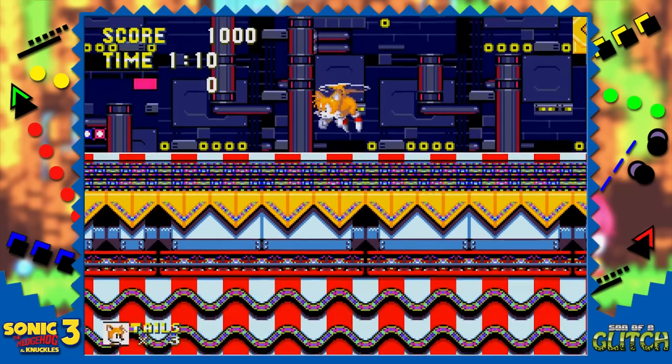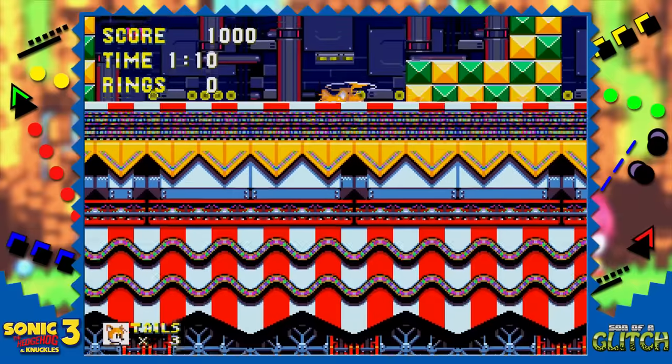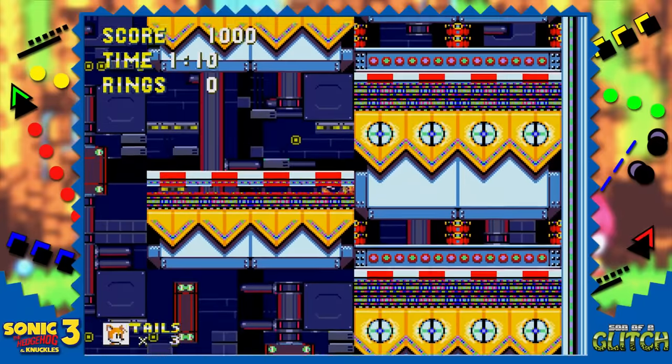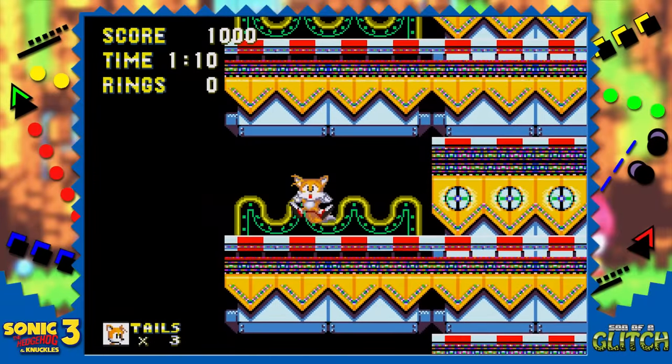As Tails, when the mini-boss is over, drop down to the ground and then hover above it and Tails will get pushed through the ground and into a glitchy mess below. He'll keep falling until he hits the bottom of the screen and loses a life.